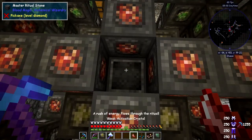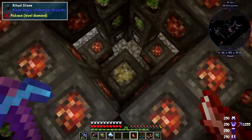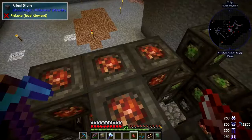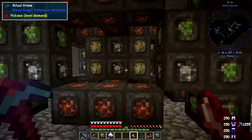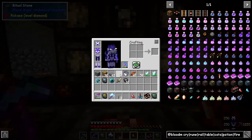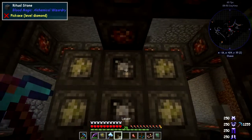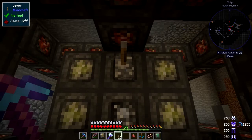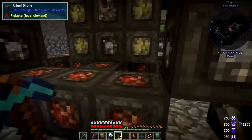We can also turn it off — it might be useful to turn it off sometimes. The mobs are being ground. I think the ritual switch stone is here. Let's turn it off… yes, and turn it on again. We can have it on or off depending on how we want it to work.